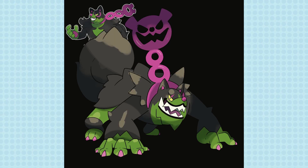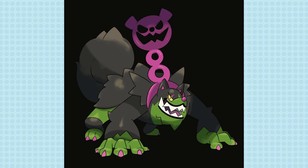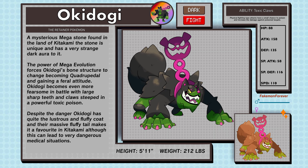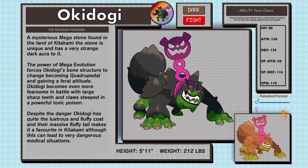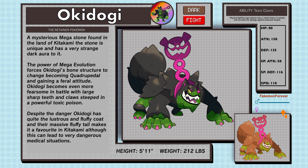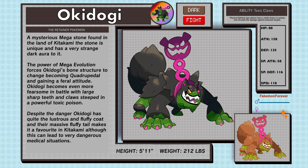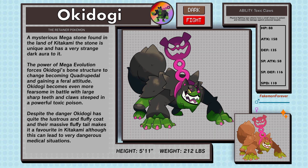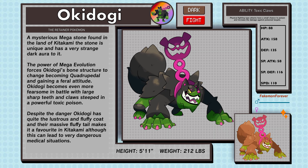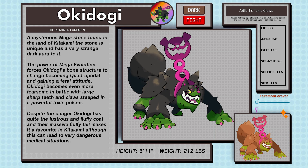The tail was also something I wanted to play up to give it a big, thick silhouette. I really love Okidogi's design and I've been wanting a Shiba or Akita kind of Pokémon with this aesthetic for a long time. Colors stay exactly the same, as those greens and blacks are just striking. Okidogi, the retainer Pokémon, a Dark and Fighting type. A mysterious mega stone found in the land of Kitakami — unique with a very strange dark aura. Mega evolution forces Okidogi's bone structure to change, becoming quadrupedal and gaining a feral attitude with large sharp teeth and claws steeped in powerful toxic poison. Despite the danger, Okidogi has a lustrous fluffy coat and a massive fluffy tail — a favorite in Kitakami, though this can lead to dangerous medical situations. Mega Okidogi has a new ability called Toxic Claws, where physical Fighting-type attacks have a small chance to poison and increase damage against poisoned targets.